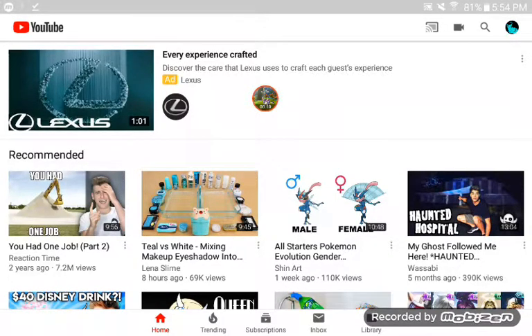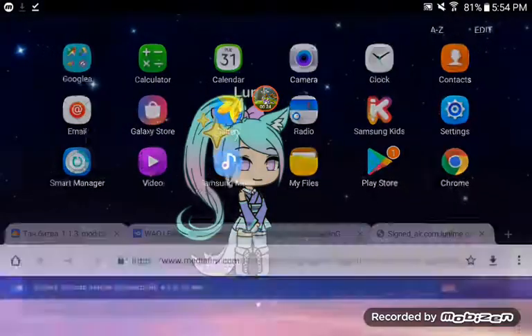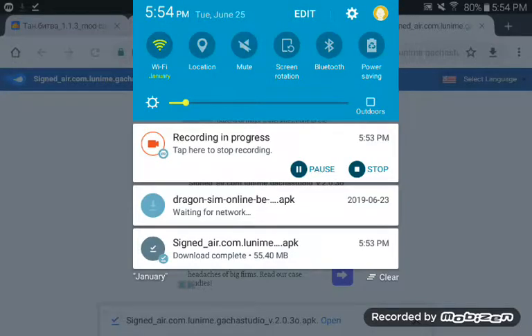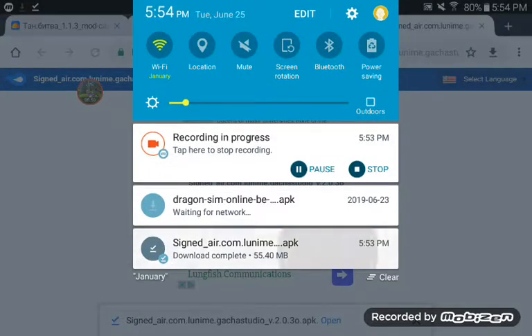All you want to do is go to Chrome and the link will be in the description right here — it's MediaFire and I already have it downloaded. Just ignore that one. If you see this right here, it will find it, so you want to download it.